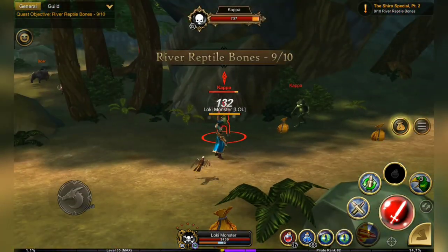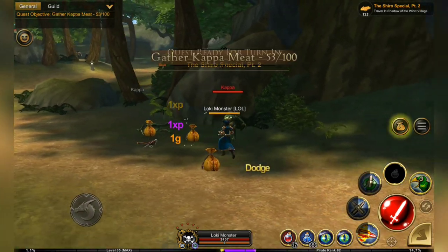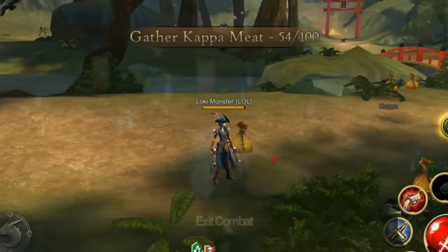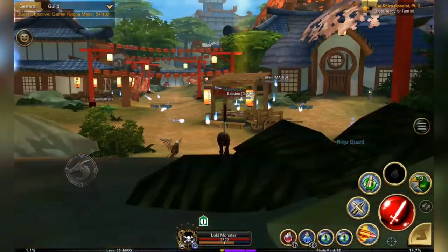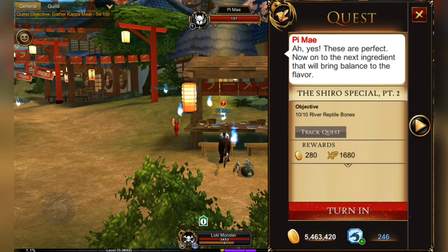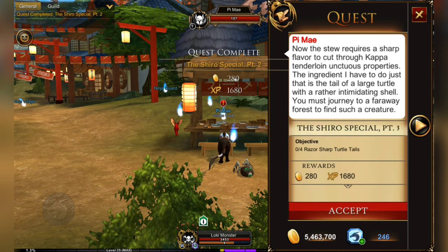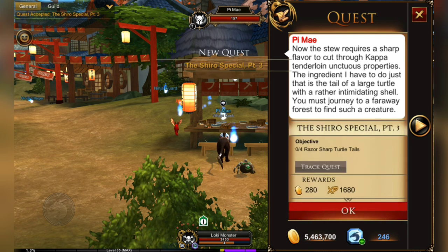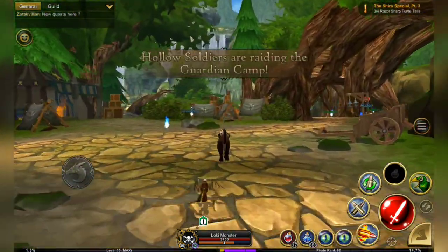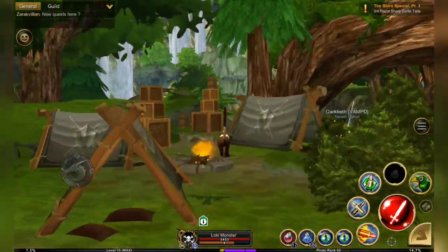Don't be confused if they're also dropping extra items — that's because I have the turtle soup quest active for the free Kappa travel form. I figured why not, since I'm going to be farming these a lot. When I hand these in, the next quest is Razor Sharp Turtle Tales. Razor Turtles are in Heartwood, so we're going to head out there to get to the turtles.